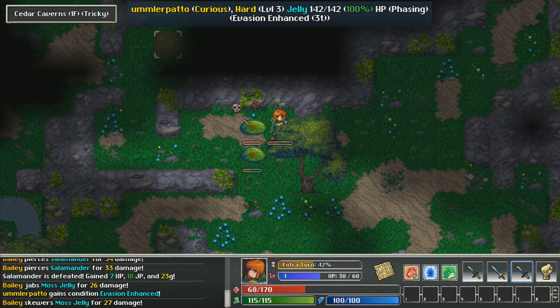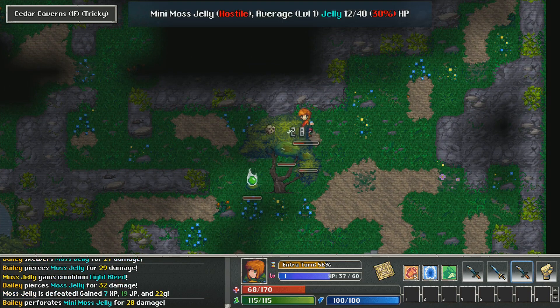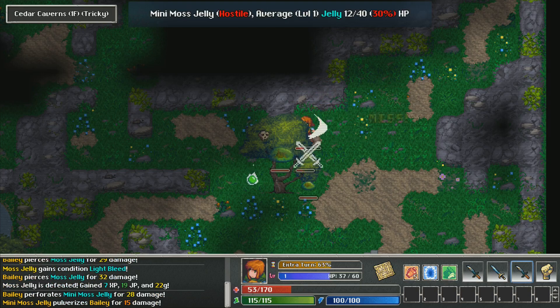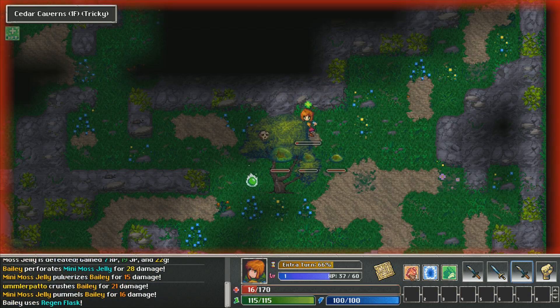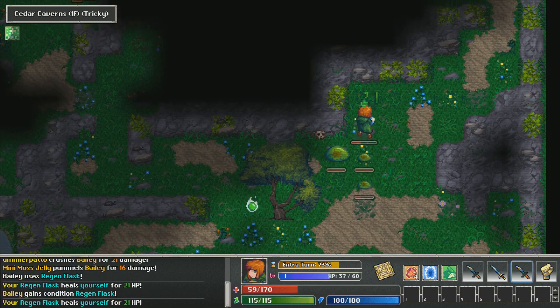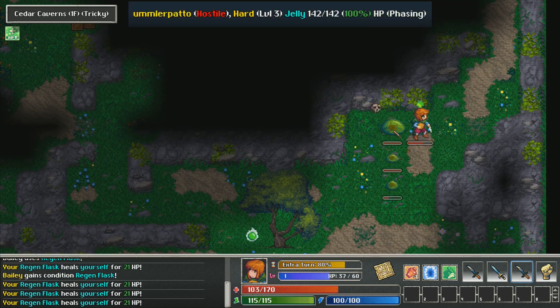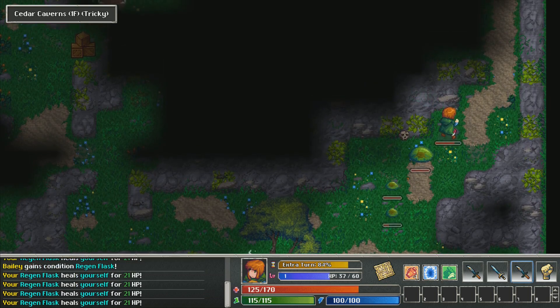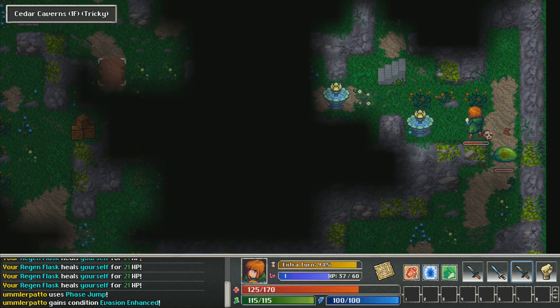That guy is apparently a leparo — basically an enhanced jelly. That's not good. I'm getting really hurt here, so let's use a healing item and move away a little bit. These guys like to chase you if you're not careful. Apparently this one got vision enhanced — not good for me, but whatever.